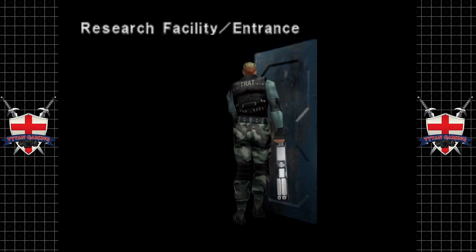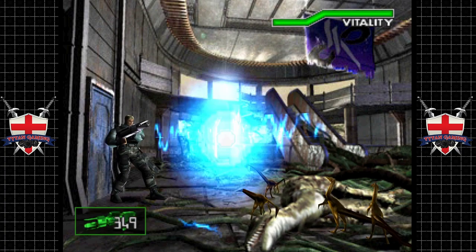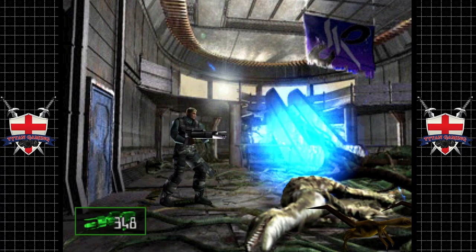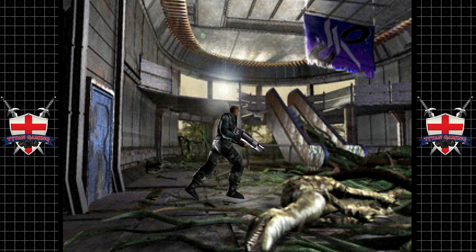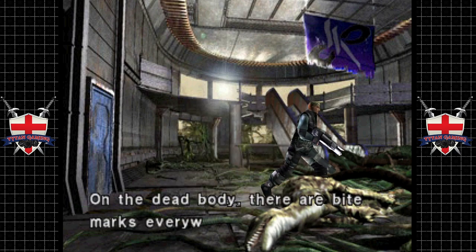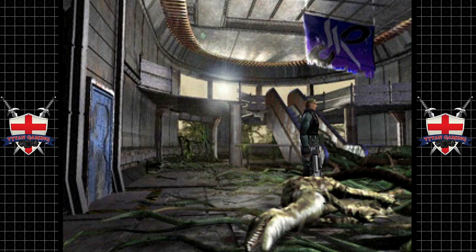Now what have we got through here? I haven't played this game for like 8 or 9 days or something. I guess we can't kill these little guys. On the dead body there are bite marks everywhere - it must have been attacked by a whole army of them.